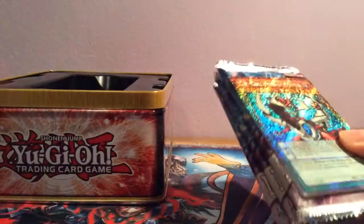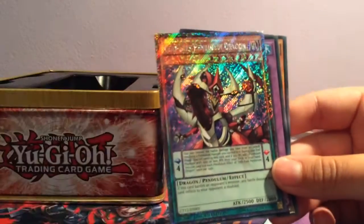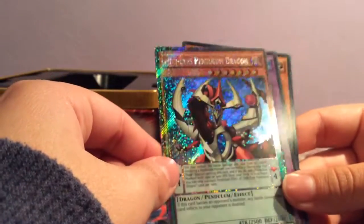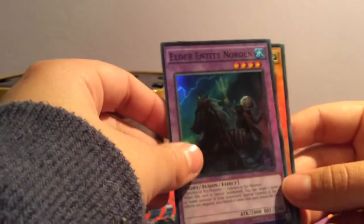Yeah, let's slide my hundred-pack opening into action — it will happen one day. It could have happened if I didn't open so many things already. Anyway, here are our promos: really shiny Odd-Eyes Pendulum Dragon — this one looks shinier than my other one for some reason. Elder Entity Norden and Majesty's Fiend.